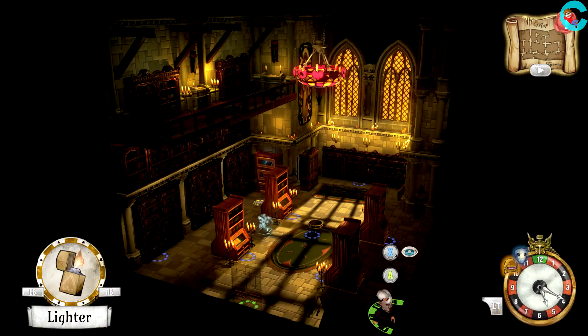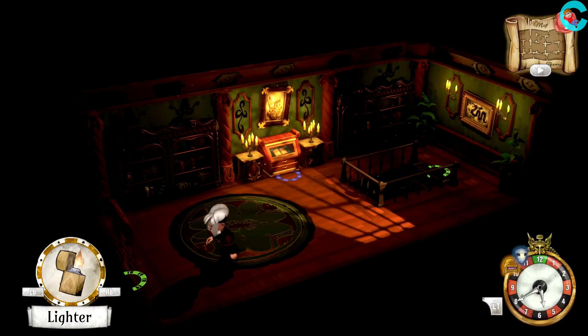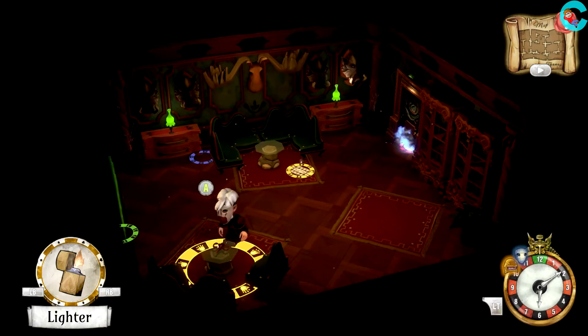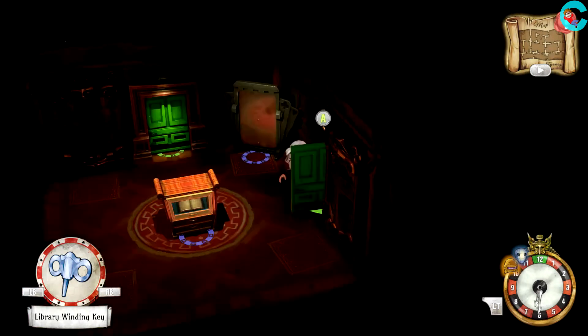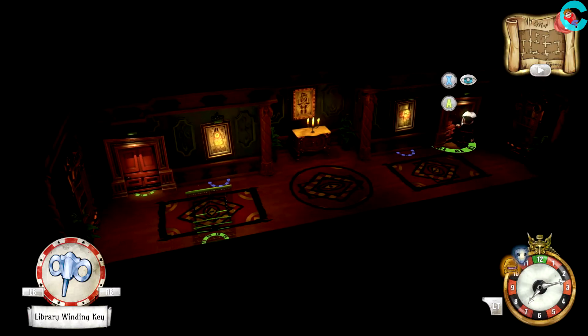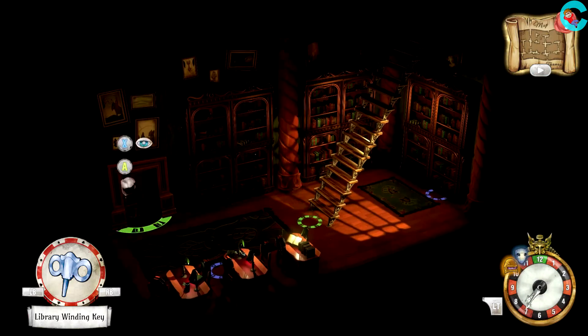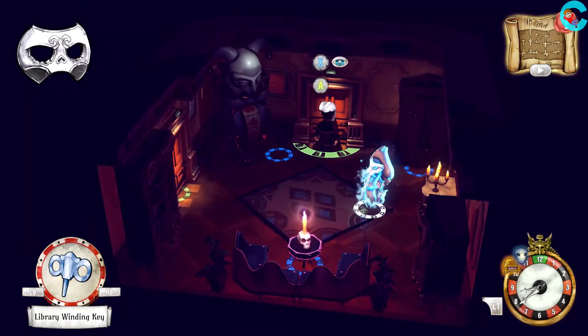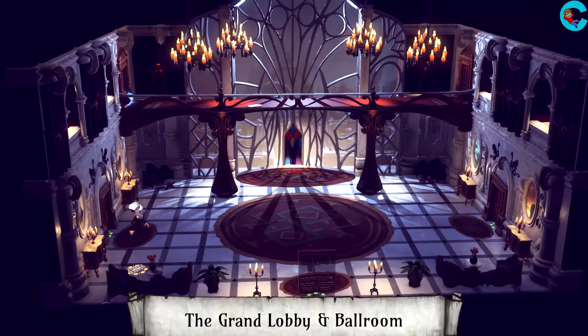Use Grayson's ability to pick the lock outside the door, then head upstairs. In this hallway, we're gonna go into the room all the way at the bottom of the screen, and next door we'll find the library winding key. We're gonna use that key to activate the clock in the grand lobby and ballroom. Take the winding key there, and then use your pocket watch to restart the day at noon.